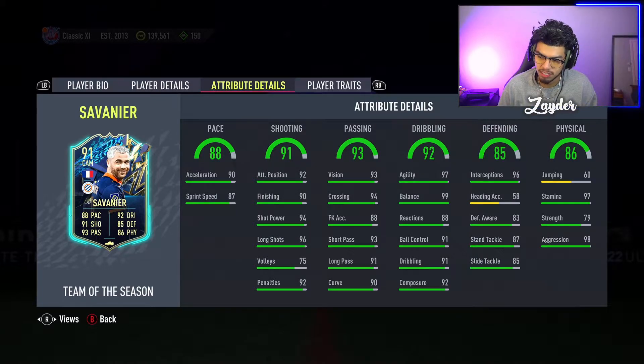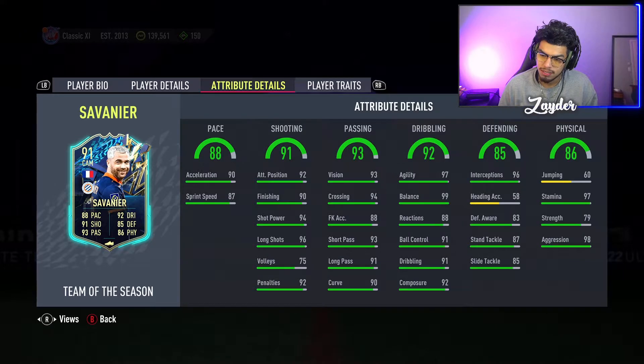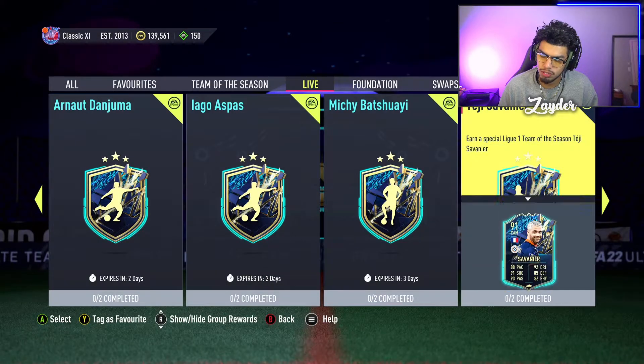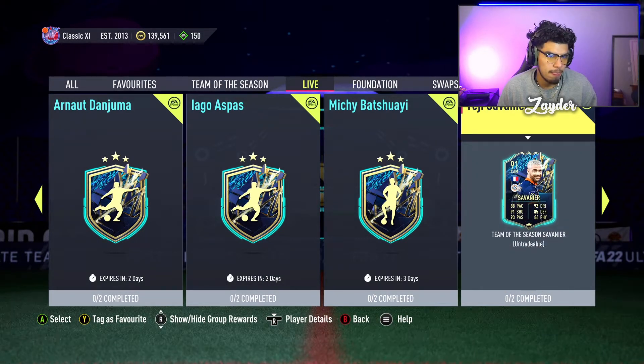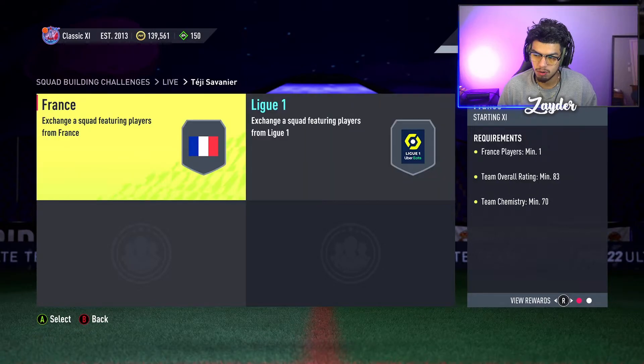Looking at his in-game stats, it's actually pretty nice as a box-to-box midfielder — he's going to feel very nice on the ball. Agility and balance are fantastic. It's kind of a weird card in that sense because the other dribbling stats aren't as impressive. There are cards better than that at this point in the game. Passing looks very well-rounded, shooting is nice, though strength is a little bit low. He does have the flair trait as well.